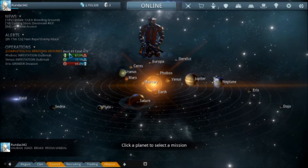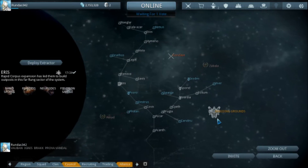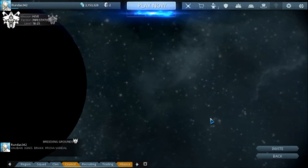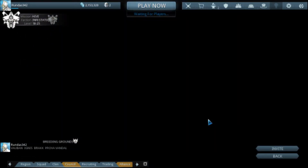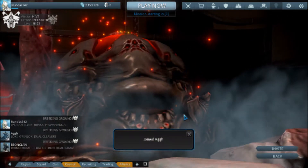Hey everybody, we're on this Street 4.2 where we're going to use some Warframe gameplay. In this gameplay I'm going to be showing you the Breeding Grounds event that's going on in Warframe right now. How this event works is you go in, you have to destroy these four hives and come out. That's about it.